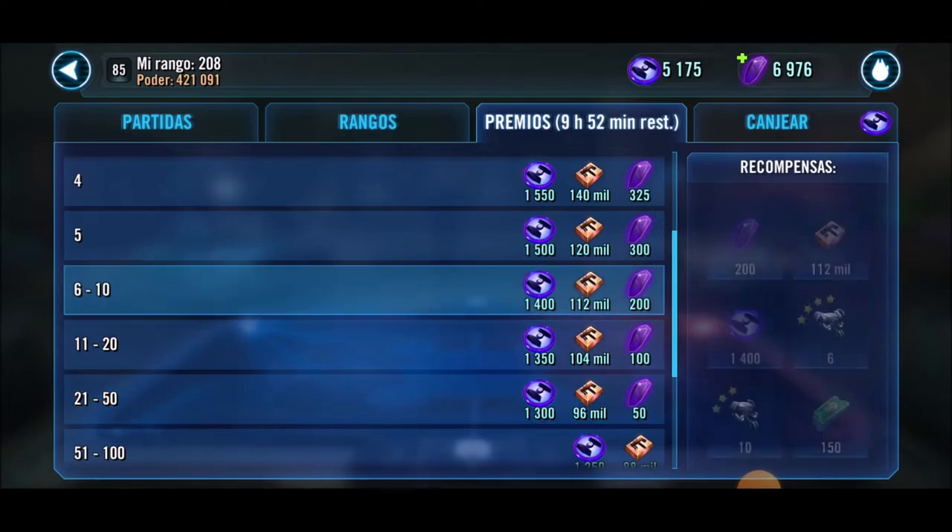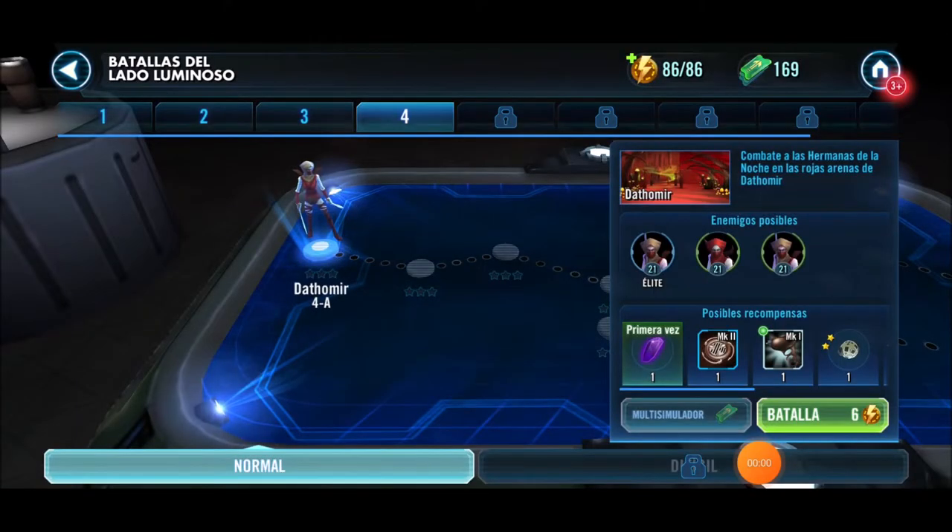Method number six: territory battles. This is one of the modes we have in guilds. It doesn't come up every day, but when it does it provides a good amount of crystals.